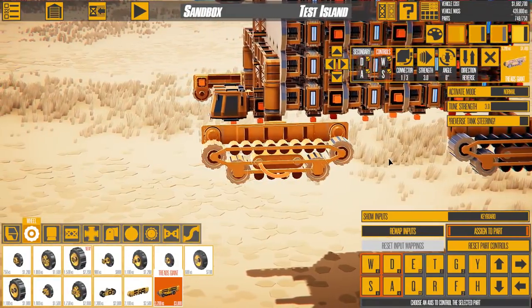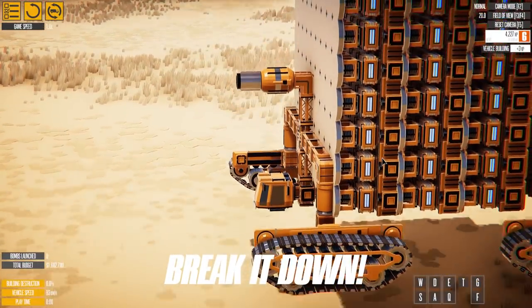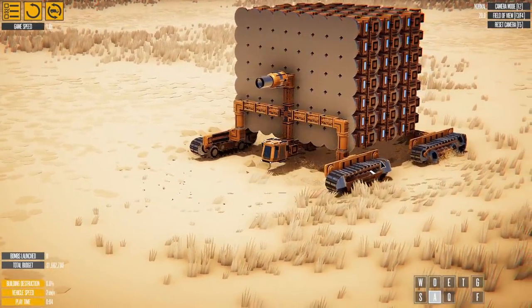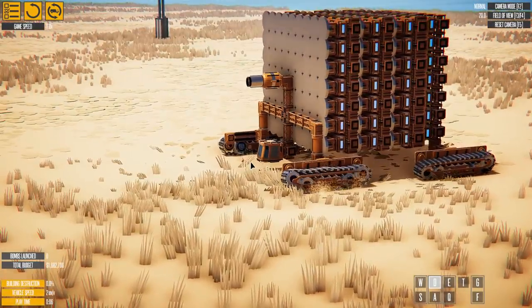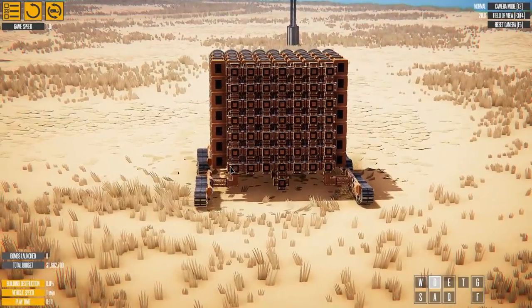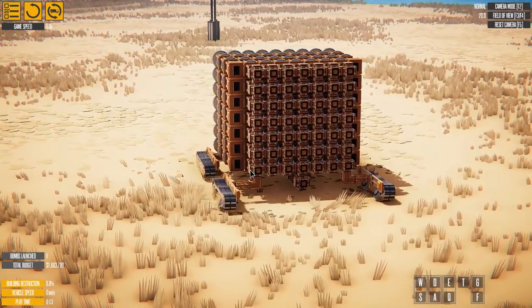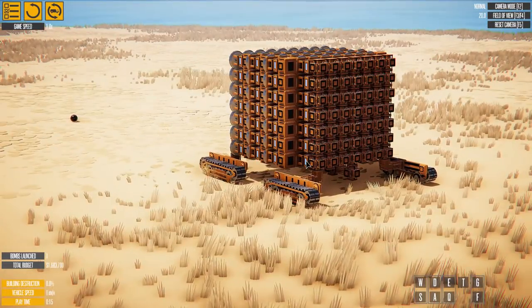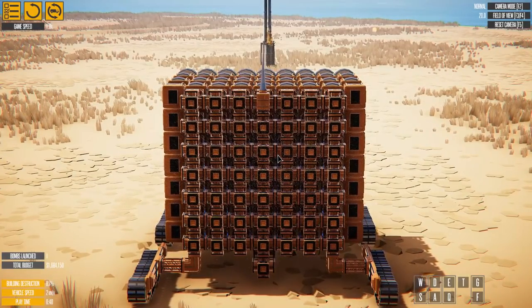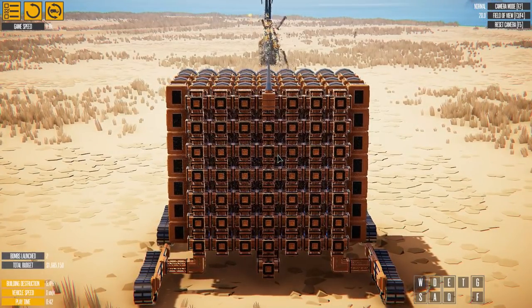We just need to add some finishing touches like treads. I also added pistons on the front treads to lift them up so we can aim the cannon up and down. It's a pretty simple vehicle — we can rotate left, rotate right, and tip the front pistons to adjust elevation. Now we can actually move around and aim our cannon. To increase accuracy I used the last two remaining parts to put a spike on the back.